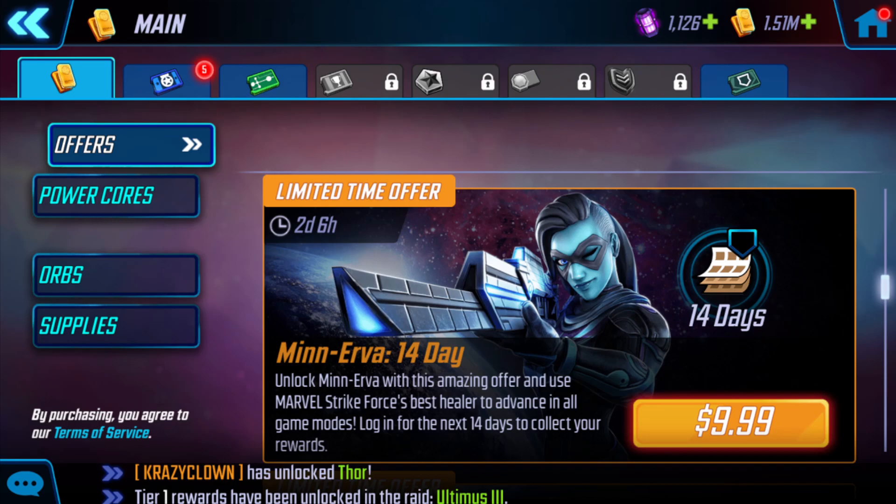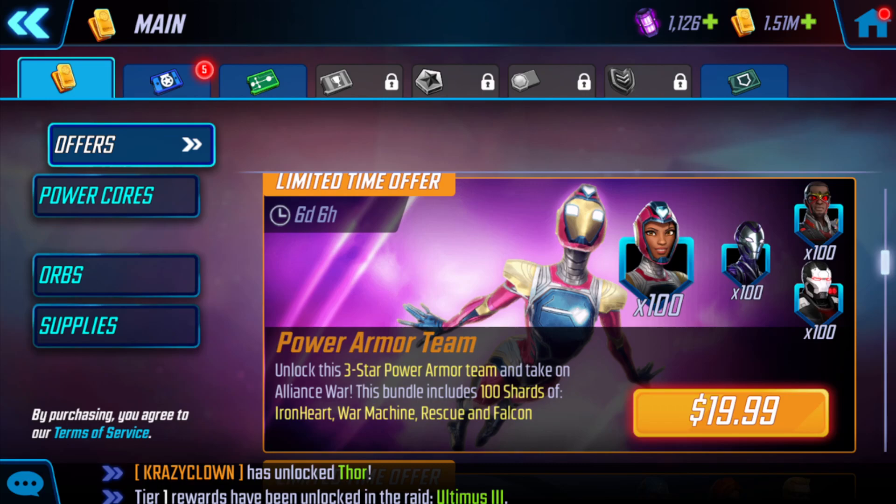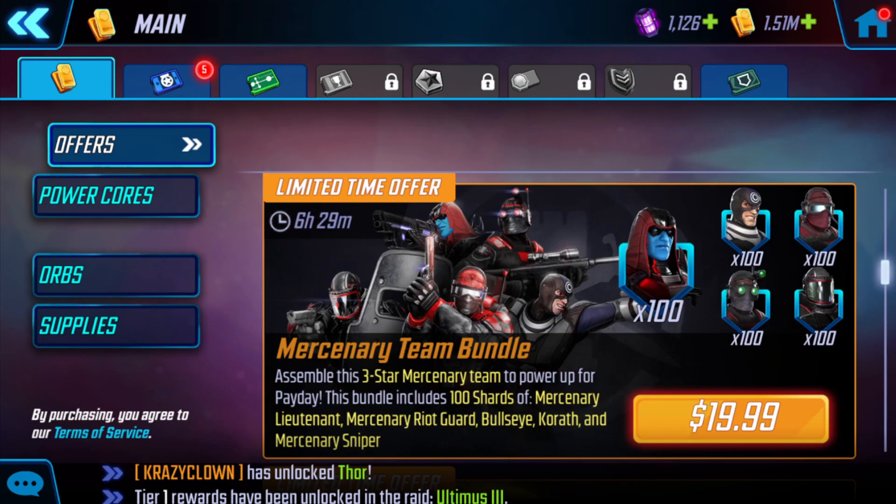Next up, there's a Minerva offer to unlock her over two weeks for $10. She's not as important as she used to be, but she's still an okay character, especially at lower levels. You can still use her in Dark Dimension 2. She is a War Store character, so there's some value there — you're not spending more credits, but there are better characters you could get. The Red School team at $50 is absolutely horrible. Hydra at best is a war defense team. Red School and Hydra do have some splash value in the Gamma Raid, but that's about it — do not buy. The Power Arm team is definitely not a good team; all these characters are easily attainable and nearly not worth the $20. There is one offer that may be worth $20 — it gives you 100 shards of five different mercenary characters, which would help you jumpstart the Payday event.